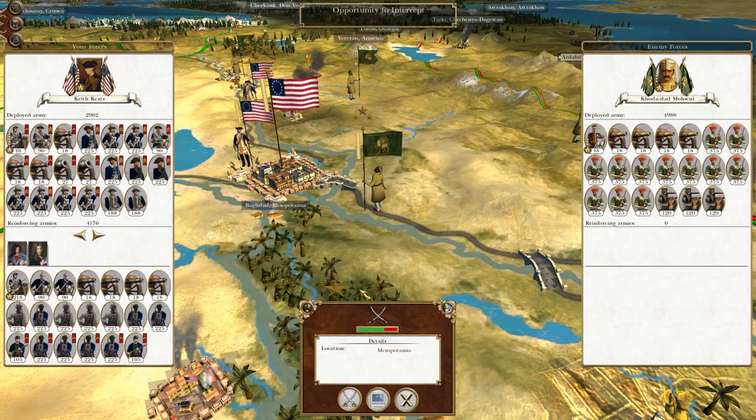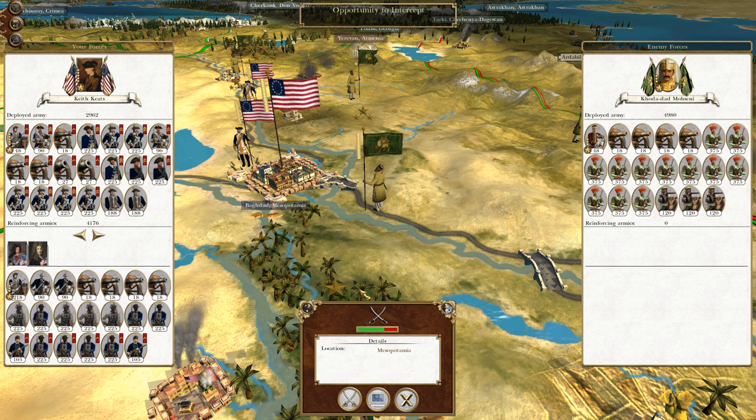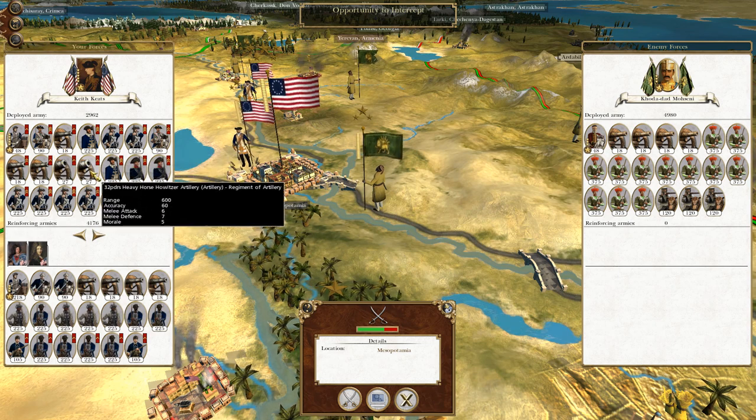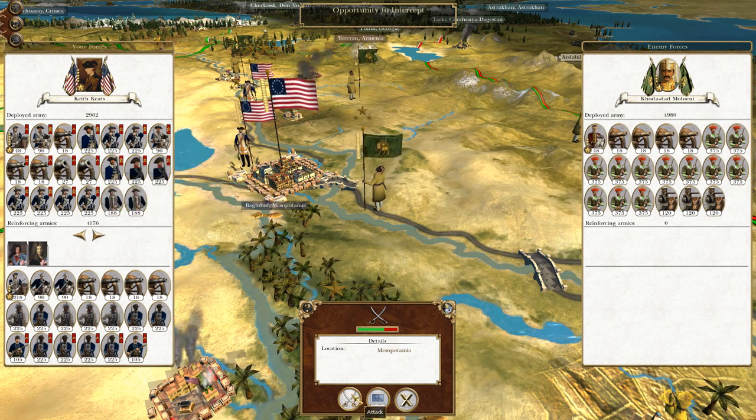What's up guys, this is the Rife of Men and I am back bringing you to the next episode of my Empire Total War Let's Play as the United States. So from where we left the last part, we have a chance to intercept this Persian stack, which I am going to do because they are going to force them to attack my city where I can annihilate them with quick climb shots. And ultimately I need to keep pressing into the Middle East theatre, so let's crack on.